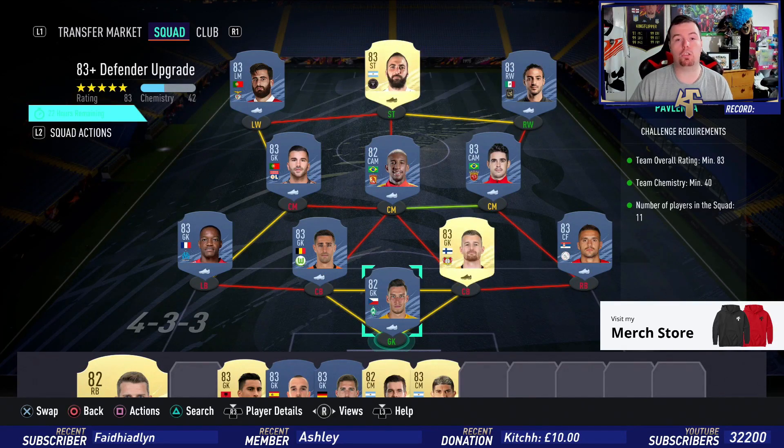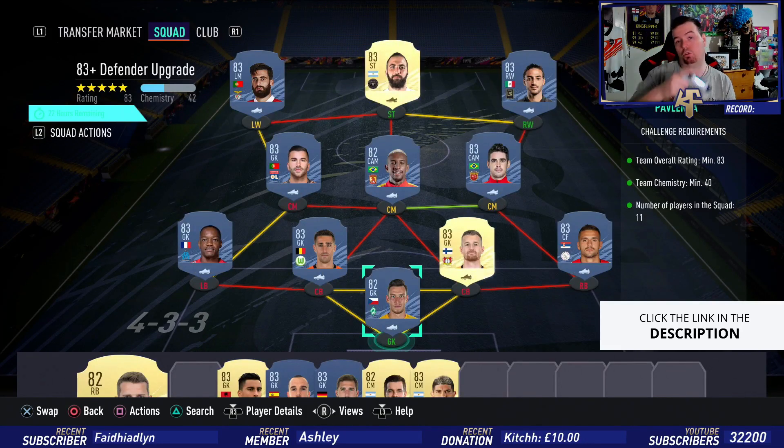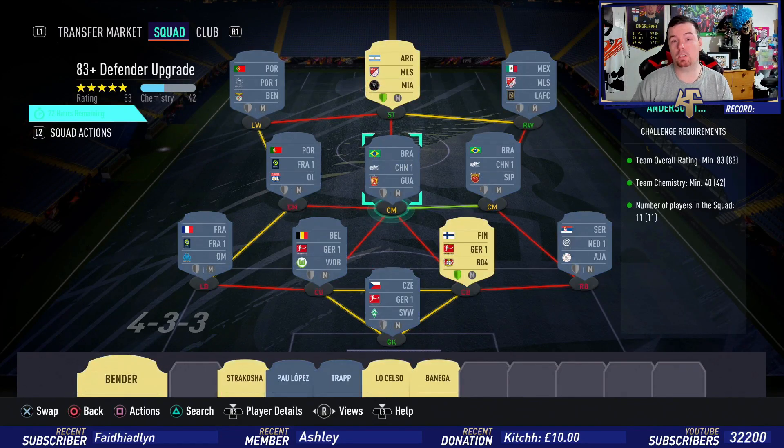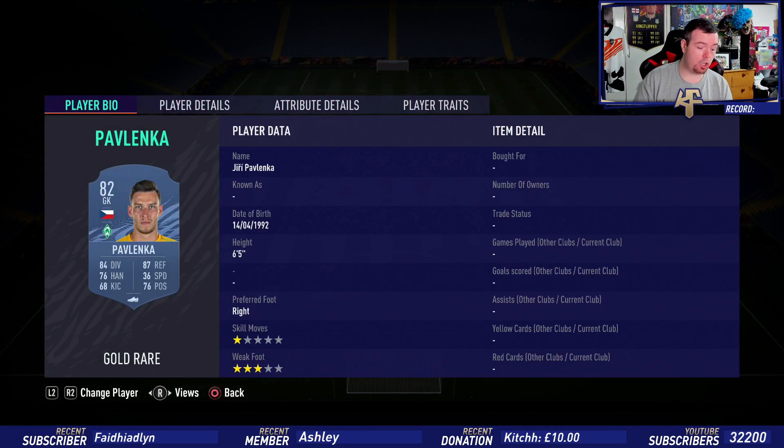We've got MLS, we've got the French league, we've got a link for the Portuguese league — Rafa to Lopez from the Portuguese league — we've got the Chinese league, the German league. These are pretty much the cheapest players you can get. Pavlenka is the cheapest 82-rated player in the Bundesliga.